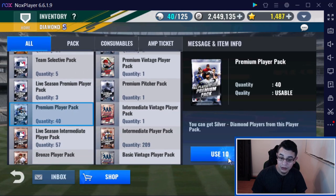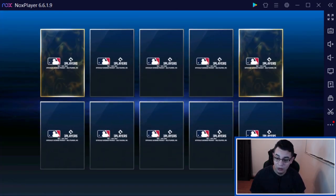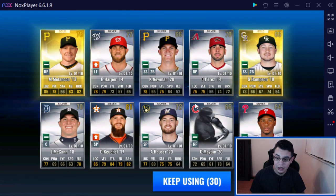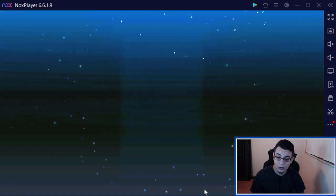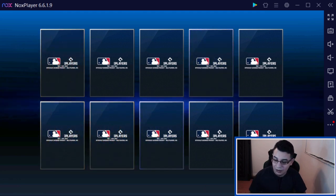Oh, we're already on the premium player packs — I thought we were still on silver. Hopefully we can pull at least one more diamond. Any of these guys we don't need. We are looking for Sonny Gray. Oh, there we go — there's another diamond! Let's go. Can we see a prime? Two diamonds. Let's go, that's what I'm talking about.